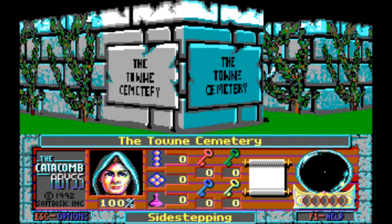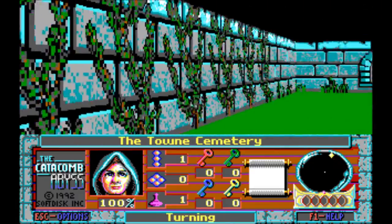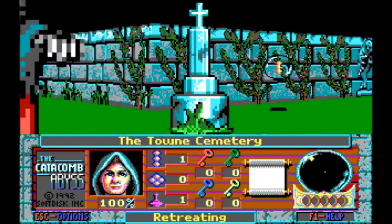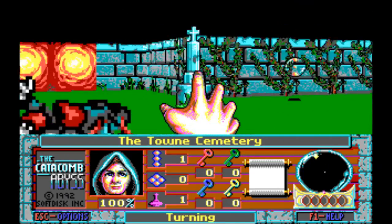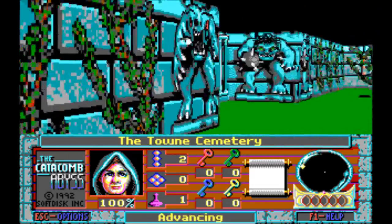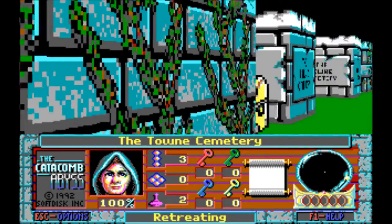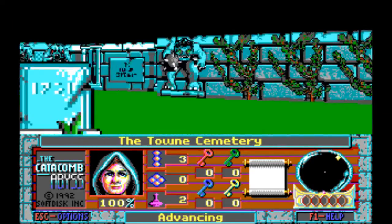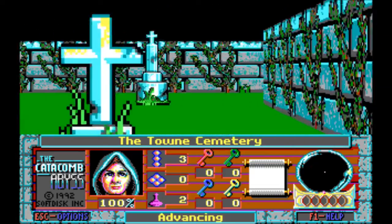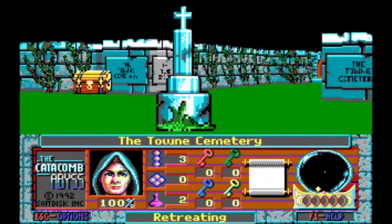So yeah, it's pretty standard controls for the time, which means not WASD, but the arrow keys — Control to fire, Alt to strafe. Strafe has pretty much stayed roughly the same. But there are also three other keys, which correspond to those three little icons just next to Pelton's face.